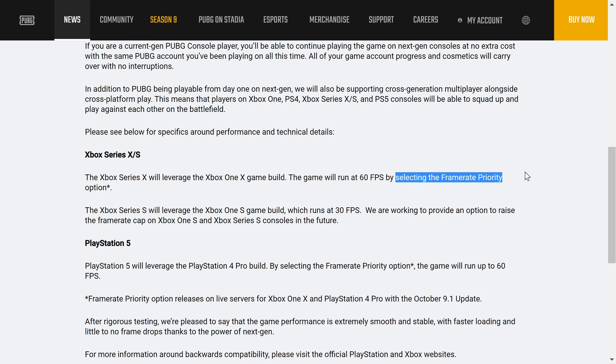This framerate priority mode is coming as part of update 9.1 on Thursday. It's going to run at 60 FPS on the Xbox One X already, so we're not actually getting anything new. All we're going to get is, obviously, with the new NVMe SSD, it's just going to load a lot quicker, your texture streaming and popping is going to be a lot less, and your buildings are going to load in a lot quicker as you're flying with the plane. But you're not going to get any extra FPS.